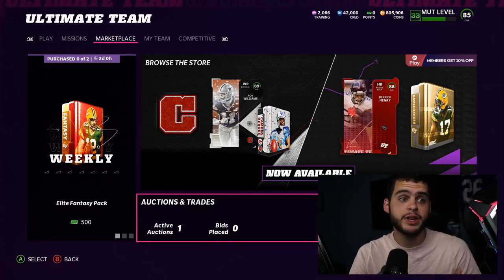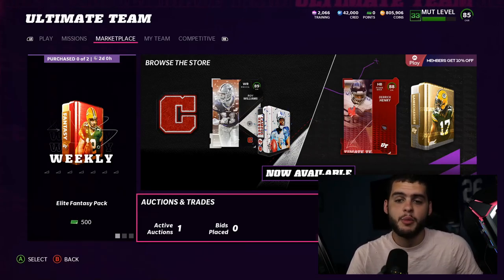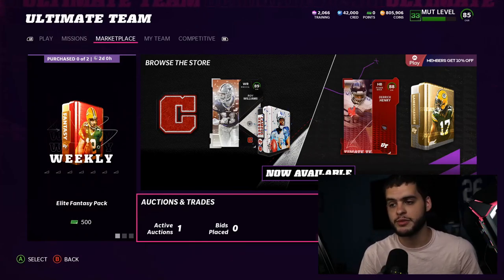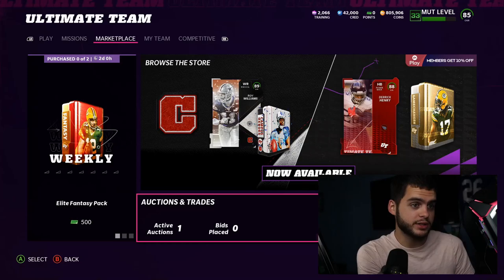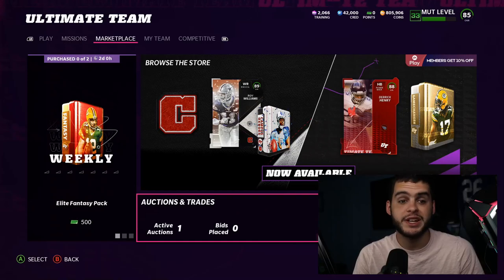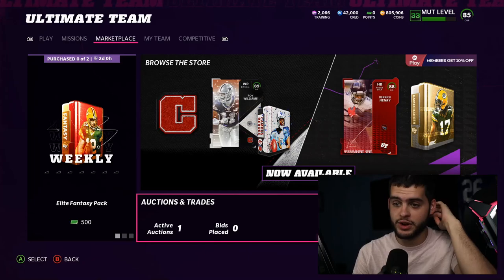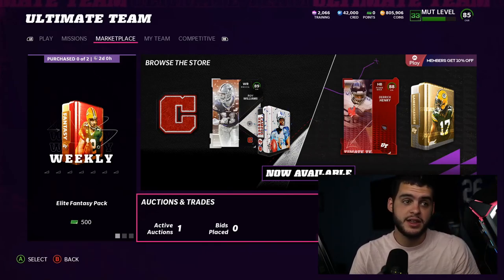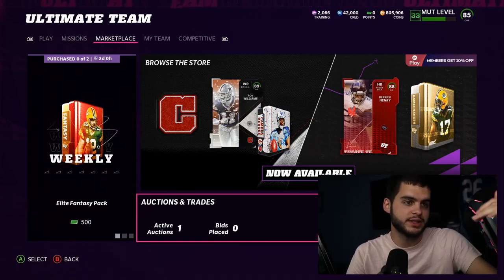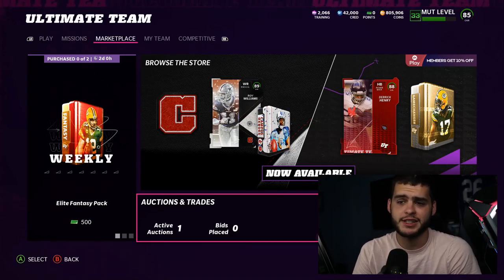Brandon Marshall can still be a two or three receiver with his stiff arm, power, and height, but I do expect them to drop someone super fast soon — like Randy Moss has potential to come. He still goes for 300k though. Also, that legend bubble is going to pop soon. Ed Reed and players like him are 300-plus k, which is crazy for that overall. We're going to get cards soon that drop those values — maybe to 220-230k — not a huge amount, but enough to lose coins.